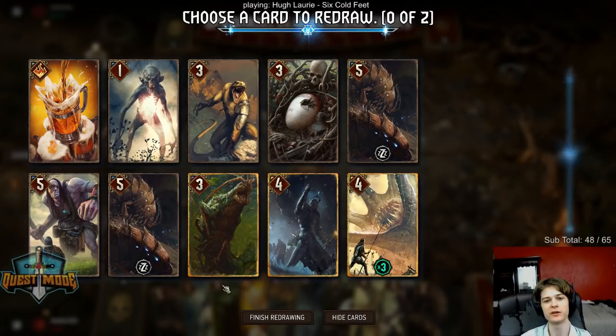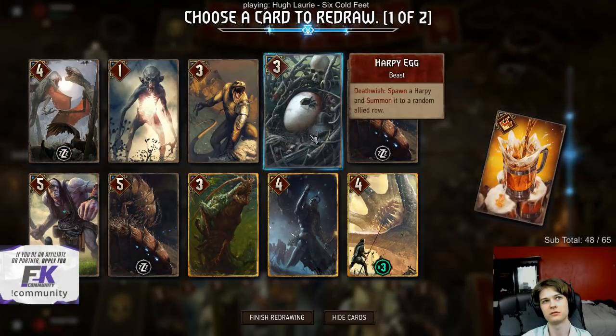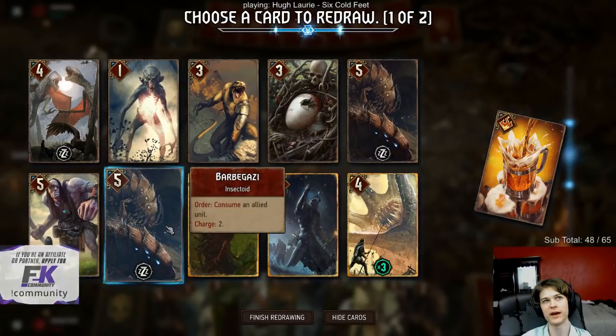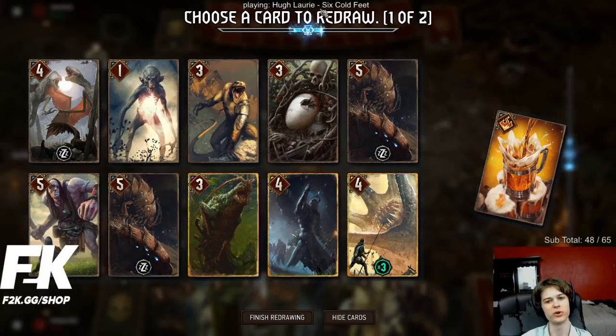Don't end the turn effects trigger at the end of the game now if you rope instead of passing? No - end of turn effects trigger. Like botchling will deal a point of damage.